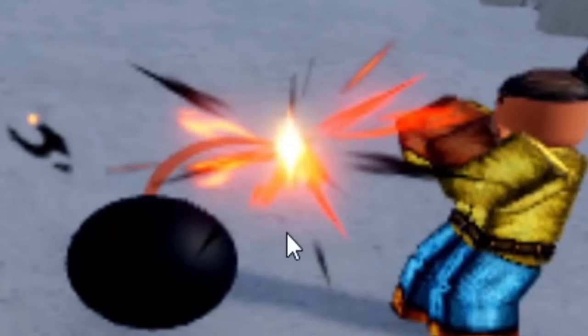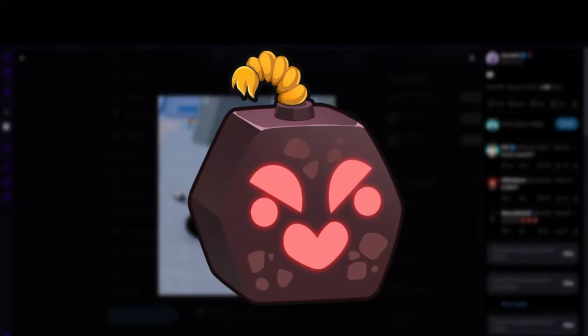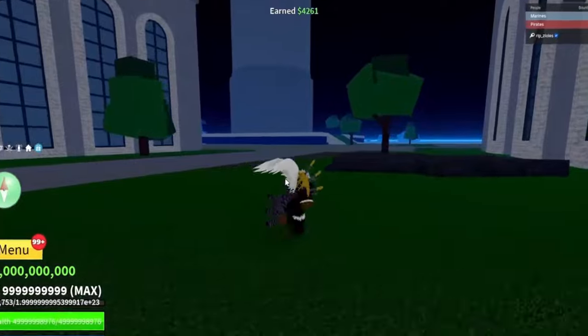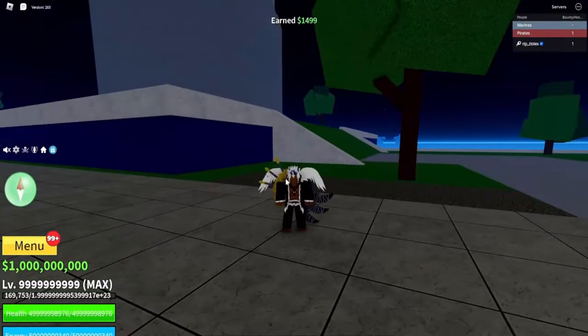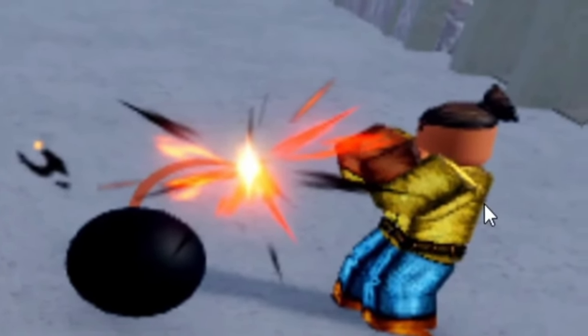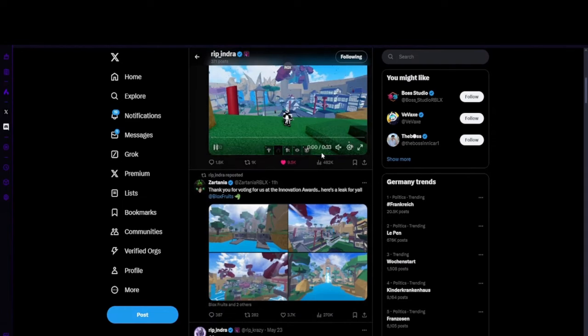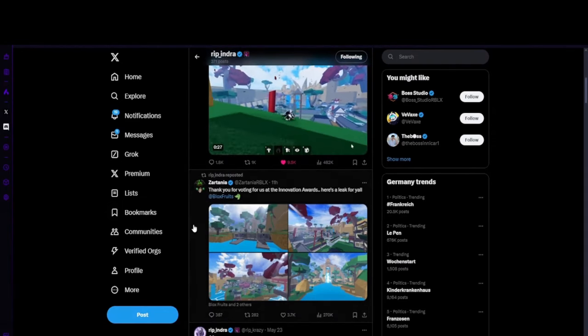Back to Rip Indra — on May 23rd he posted a bomb and an NPC. You'd probably say it's a bomb rework, but who knows. It's at endgame, but it can be anything. As you can see in the image, there's a bomb-looking thing about to explode in front of an NPC on port. This isn't only going to be a dragon update — we will get a couple of new things, so stay tuned.